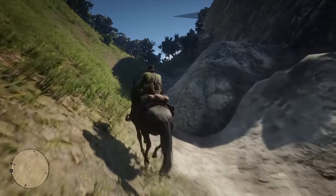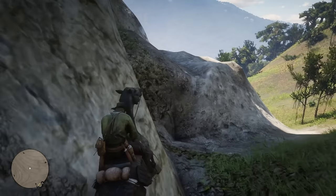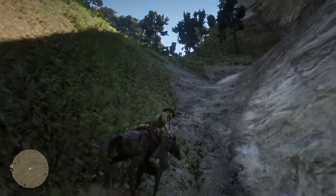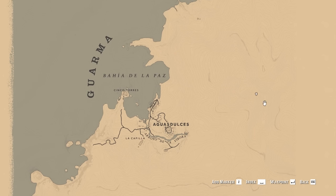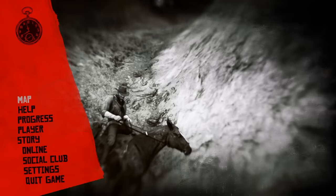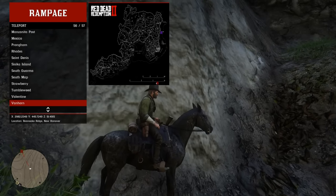I think I hit the barriers of the map. The skybox is glitching out a little bit. It's crazy how far you can ride before the skybox or map barrier sets in — you're really not able to get over here. Arthur is phasing in and out of existence.